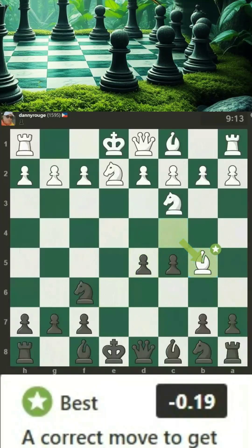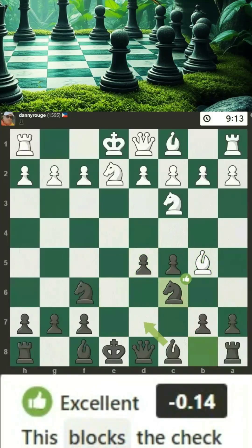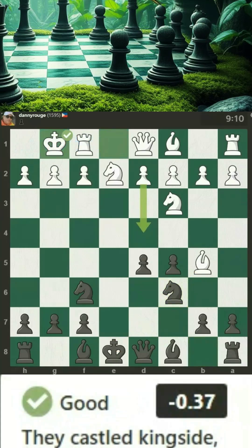A correct move to get their bishop out of harm's way. This blocks the check from the bishop. They castled kingside, placing their king in a safer spot away from the center.